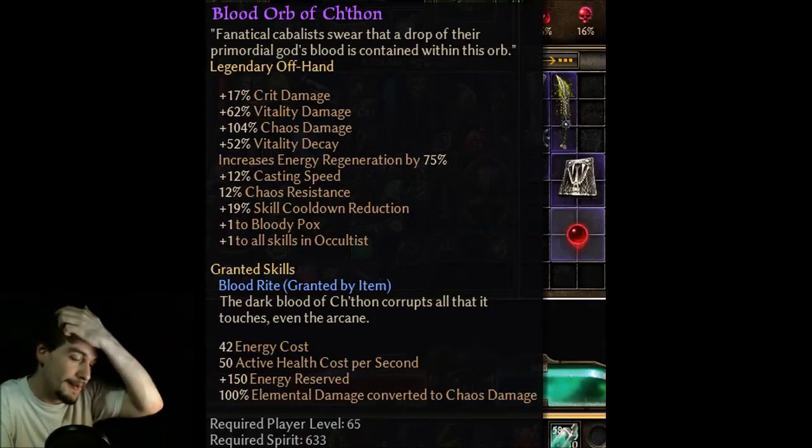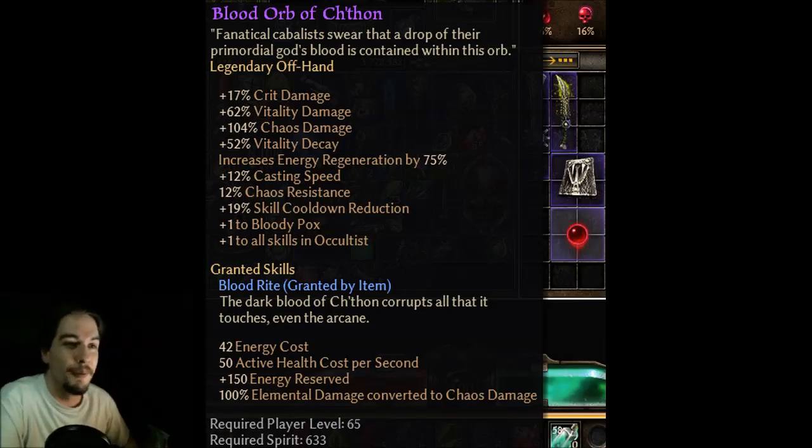Now this item is stupid — Blood Orb of Chethan. Fanatical Kabbalists swear that a drop of their primordial god's blood is contained within this orb. On its surface, it's just a really great off-hander, because it gives you a huge chunk of chaos and vitality damage. It's got everything else in the right spots: energy regen, casting speed, a resistance, cooldown reduction, plus on the Bloody Pox, plus on all Cultist skills. But it grants this ability.